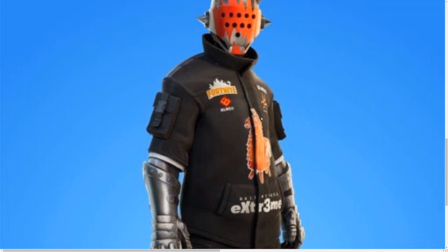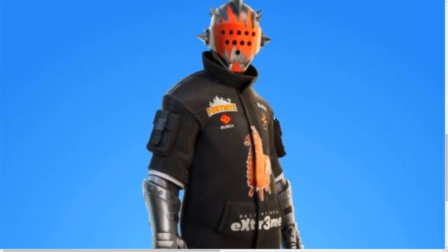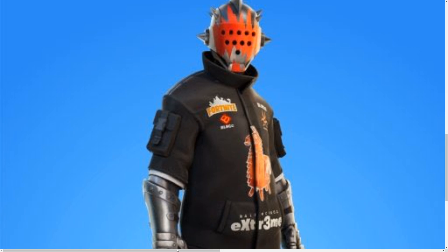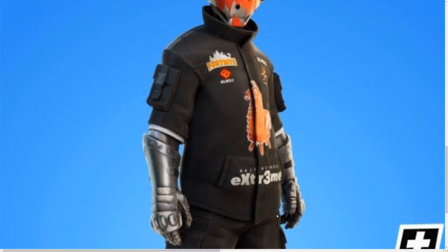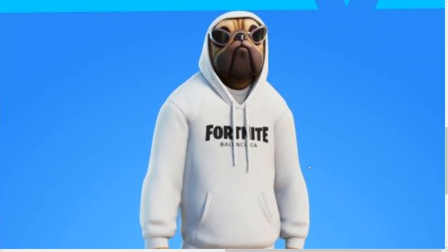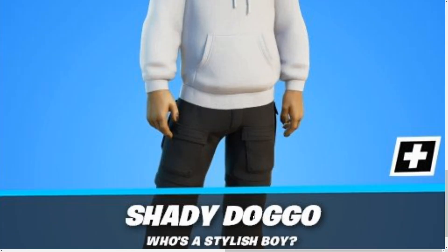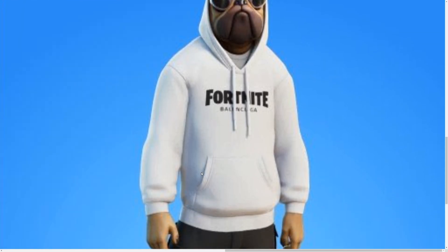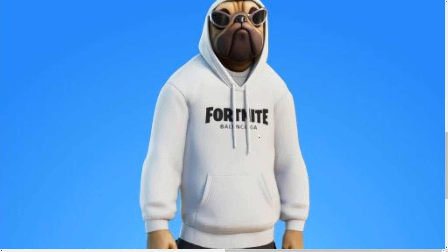These clothes are going to be available in real life. I'm going to show you all the real-life items with the prices so you can check them out. That's Game Night. And then our last skin is going to be the Doggo — Shady Doggo. Who's a stylish boy? That's a pretty cool skin, and it's wearing the Fortnite Balenciaga hoodie in white.